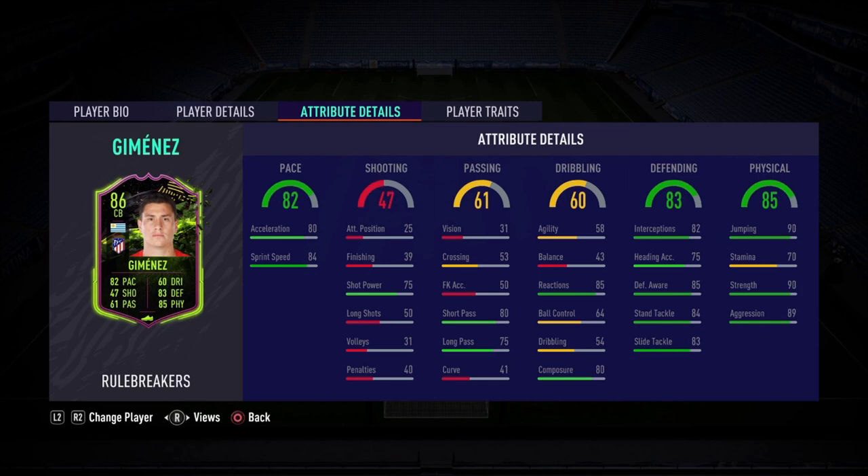82 pace — I don't have his original card with me, but 82 pace comprises 80 acceleration and 84 sprint speed, which is fantastic. That is exactly what this card needed. I haven't played with Jimenez before so I don't really know how his original gold card is, but that 82 pace is really tasty.